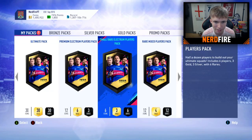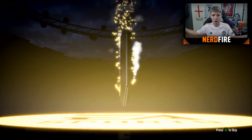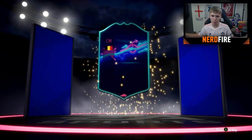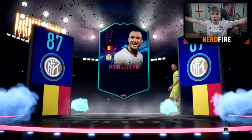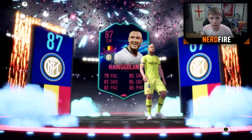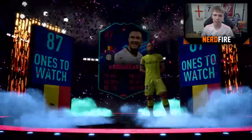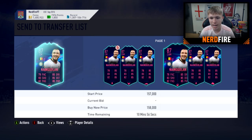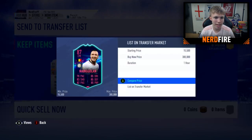Going with the Small Rare Electrum pack. It's a walkout again - be a special one! This is a Champions League one - no wait, it's a ones-to-watch. Belgian centre-mid - it's Nainggolan! 87 rating with a lot of good stats. I didn't even realise that many ones-to-watch are back in normal packs. His value is about 100k, so that's actually not bad - I'll definitely take that. Storing in the club.